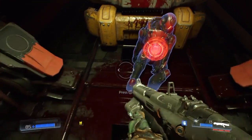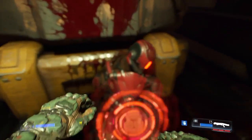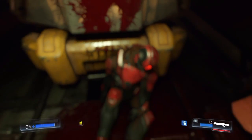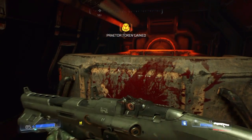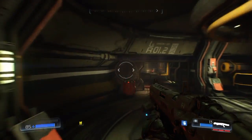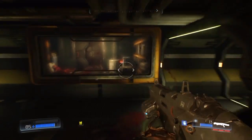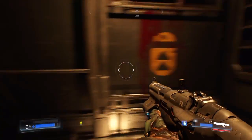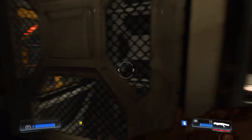Once you've cleared the room, pick up this Praetor token — upgrade chips — there's one for you guys. Then pretty much what you want to do is turn back. Pretty much want to go back through and there should be another hatch just here. Jump up there, head on up here as well.